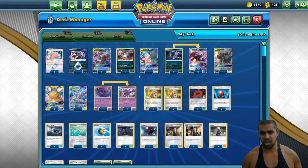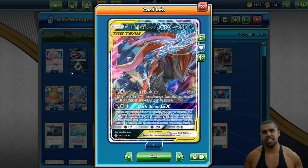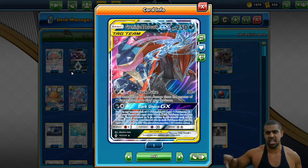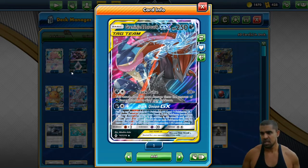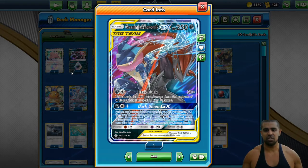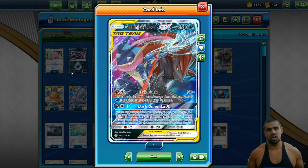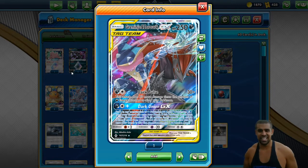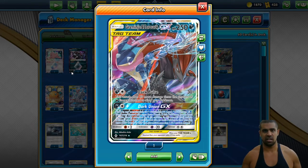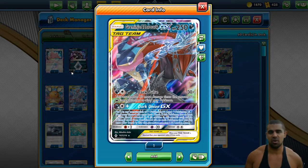One of the new additions we play is Greninja and Zoroark, which I never used to play. Against Dragapult, you want to put all your energies onto the Sableye and Tyranitar to deal with that. If you haven't really got the ball rolling yet, Dark Pulse is still a really good option — 30 plus 30 for each Dark energy attached to your Pokemon. Doubled for weakness, you don't need that many to start destroying them. And it's still a big beefy boy — they can't actually two-shot Greninja Zoroark without prior damage.